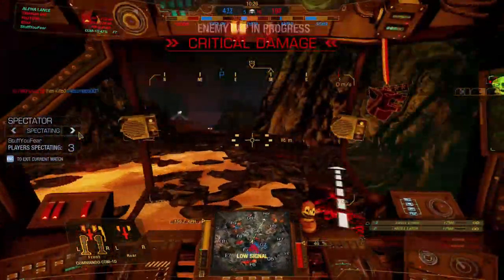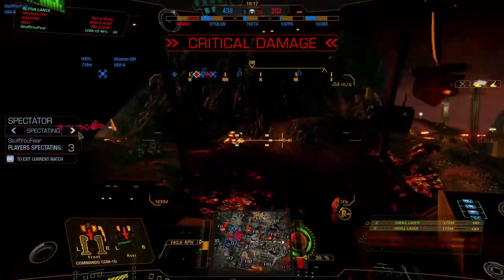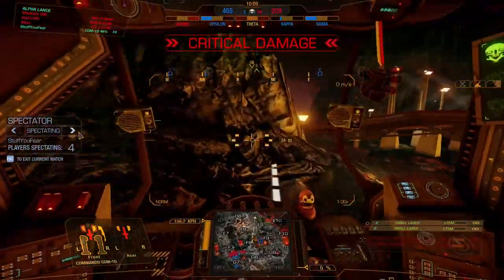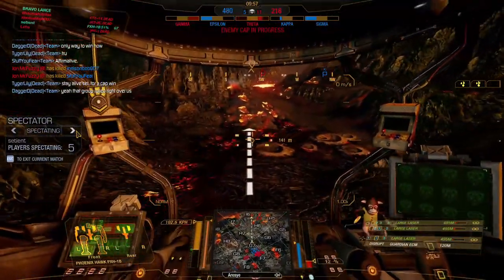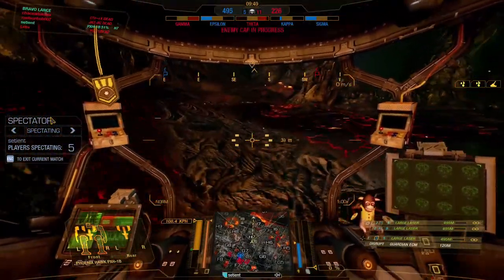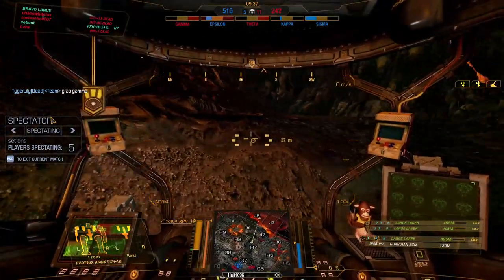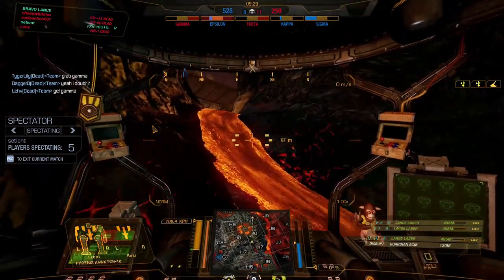Facing down a Fafnir is like staring down a shotgun barrel and going 'it's okay, I'm fine.' We've got two of our guys left — the Phoenix Hawk. We spread out too much and they didn't. If one of our guys maintains the caps we might be able to win. When someone's peeking, don't block them please. We might win — they have too many mechs and should split up. We didn't grab Gamma fast enough — should have grabbed three caps.